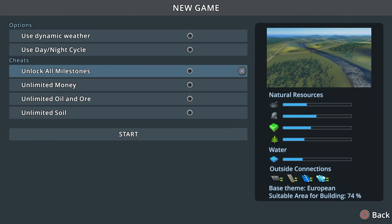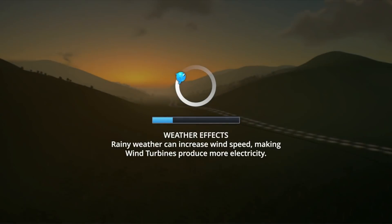We're not going to be using any cheats, but I do have day-night cycle and dynamic weather turned off — it just makes things easier to see. You'll notice the panel on the right has some info on the map we're about to build on. It has all of the resources and all of the outside connections, so we'll be able to test out everything from the built-in game.